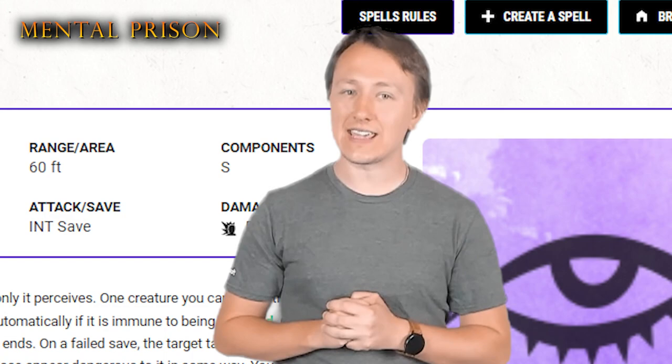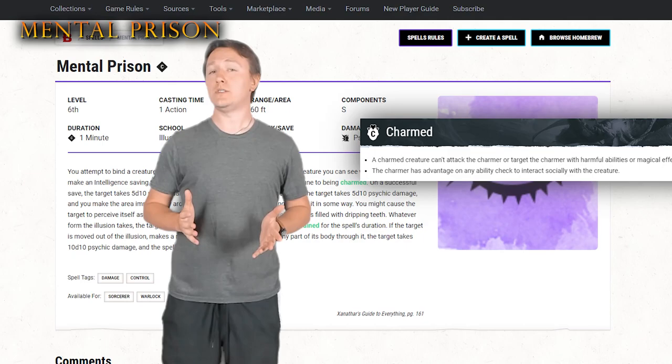Based on those numbers, this spell is pretty powerful. Dealing 15d10 is a big chunk of damage, but what makes this spell even more effective is the fact that it uses Intelligence saving throws, which is statistically the weakest save of all creatures in 5th edition. You may be asking yourself why this spell is underrated, and it's effectively the same reason Fear is on this list — if a creature is immune to being charmed, then this spell simply fails and only deals 5d10 damage. And being immune to charm isn't exactly rare in 5th edition.